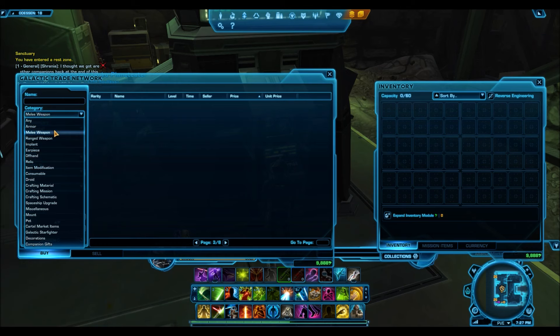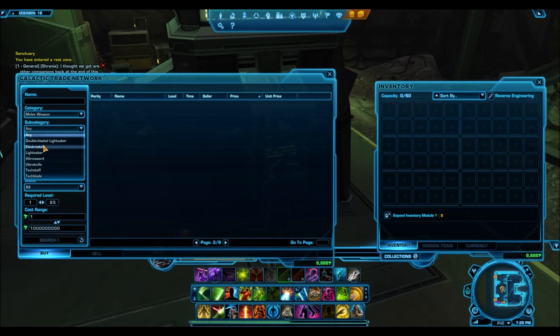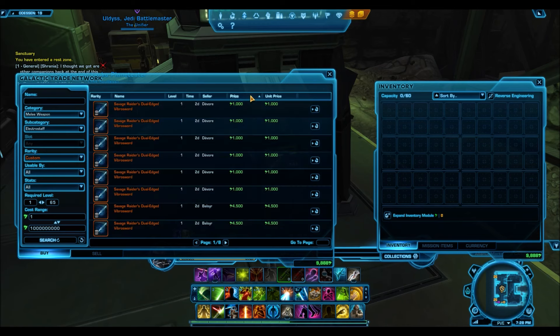If you go onto the Galactic Trade Network, go on melee weapon, the sub-category is electro staff, and the rarity is custom. You want custom rarity because those will allow you to put mods in them, so none of that green or blue stuff will show up.